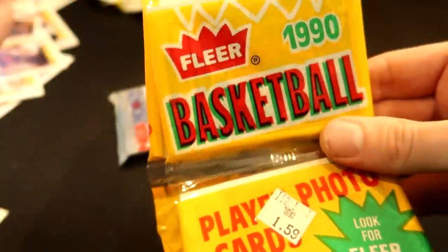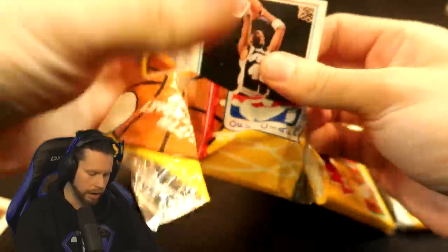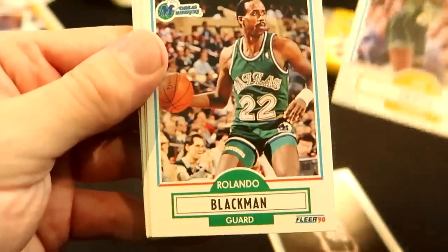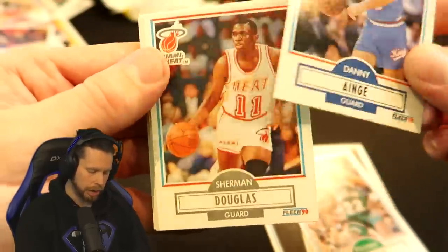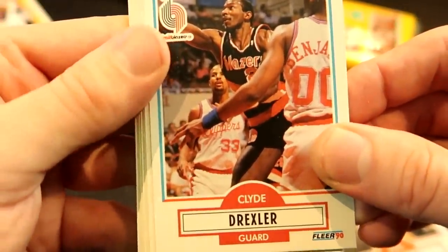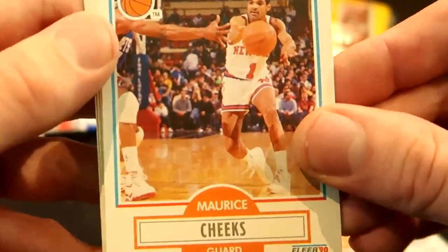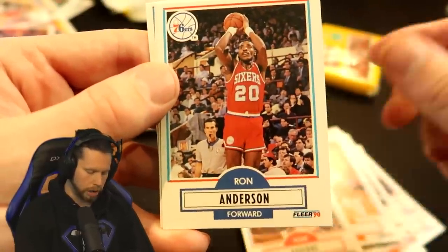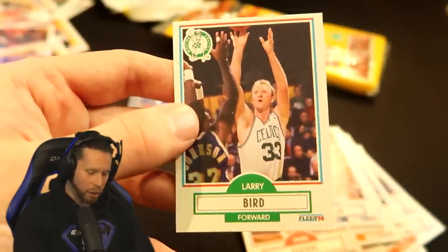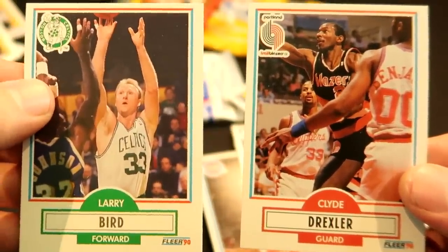These next packs are in a weird packaging - I don't even really know how to get in this, I'll just tear here. We got Willie Anderson, Jeff Grayer, Rolando Blackman, Danny Ainge - we've seen you today - Sherman Douglas, Brad Daugherty, then Clyde Drexler! The Glide - that's sexy. Michael Cooper, B.J. Armstrong again, Tom Chambers again, Maurice Cheeks, Mark Aguirre, Ron Anderson, Vern Fleming, then Larry Bird - the Birdman! That might be worth something. It's between Clyde the Glide and the Bird. You know I'm taking the Bird.